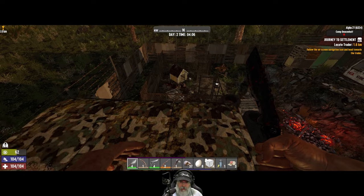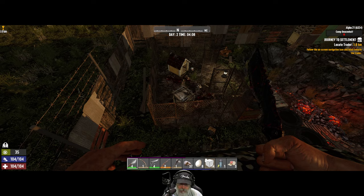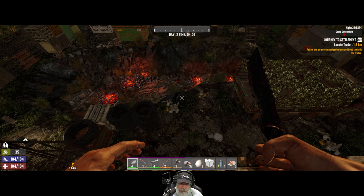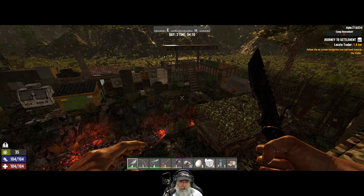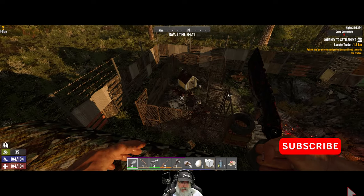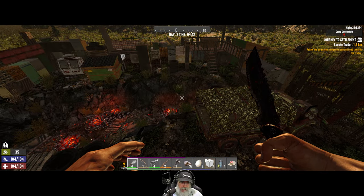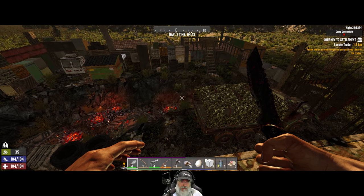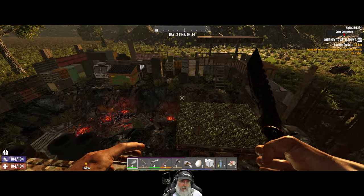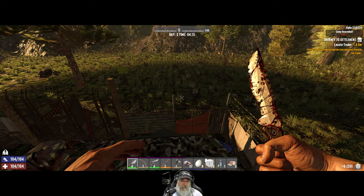There's a couple things we could try and grab — like for example the fat loots for this place is down there. I'm a little concerned though because there's also a dog house thing there too. There are usually burn zombies down in these fire pit places. So let's see if we can get the fat loots, loot this army truck, and there's other stuff here that could be useful. We need to go inside this camper too, and then let's skidaddle.